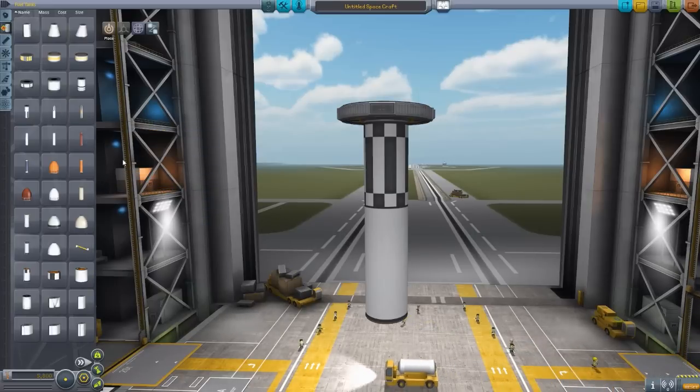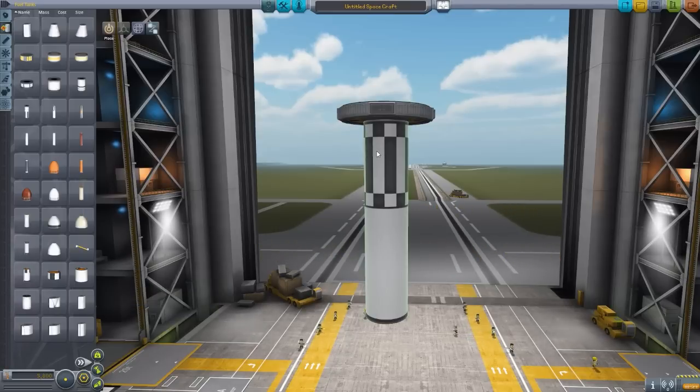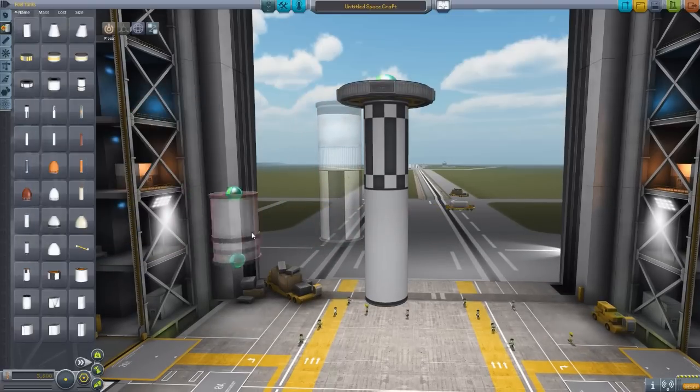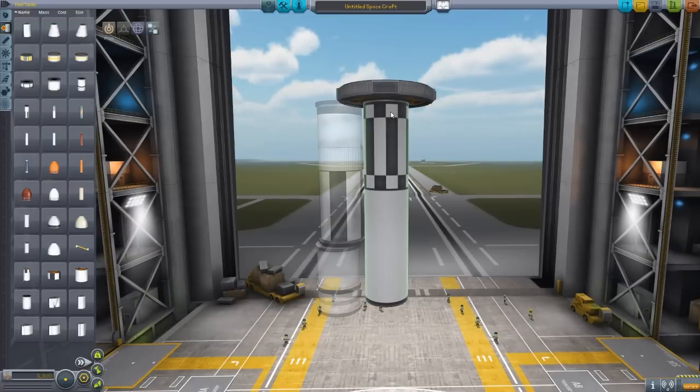The second reason why I like this mod is the size of them. All of these tanks are about 1.5 times larger than their stock counterparts. So say for this 1.25 meter one, it would take the FL-T800 as well as the FL-T400 combined together to basically give you the same functionality as this one tank. So it reduces your part count, which helps with the RAM usage for the game and textures and all that sort of stuff. And of course just makes life a little bit easier when building, when one part will serve the function of two.